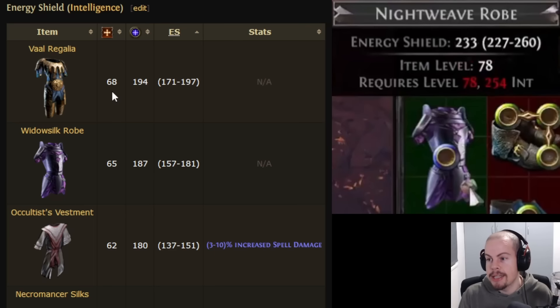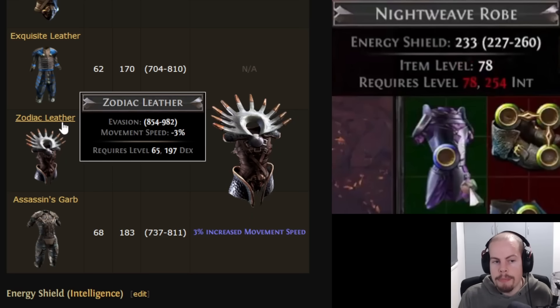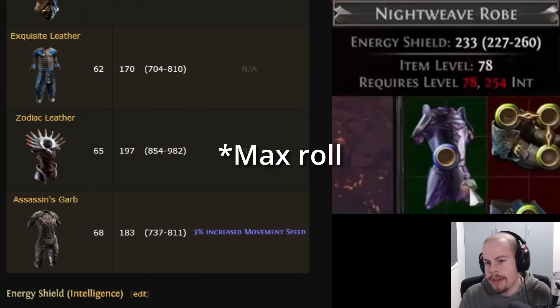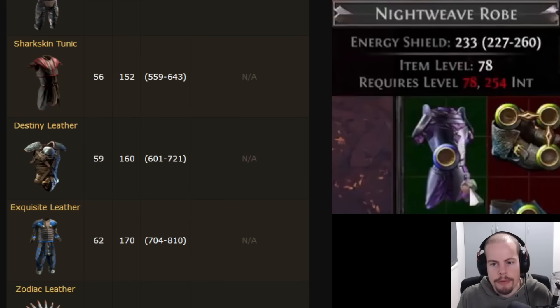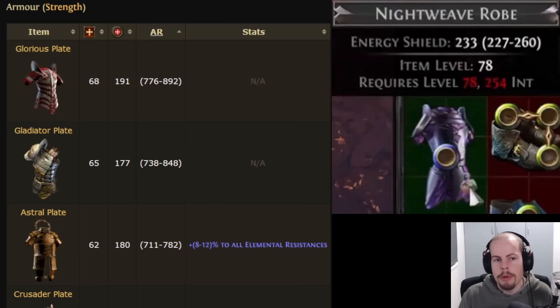We can make a few assumptions — what if we get new base types for the other defense types as well? If we get a new evasion body armor with a similar 32% increase, the current highest evasion base, the Zodiac Leather, rolls between 854 and 982 evasion rating. Applying that 32% more would give us 1296 base evasion. And for armor, the Glorious Plate rolls up to 892 armor — applying the same 32% increase gives a potential new base type of 1177 base armor, before any quality or other increases.